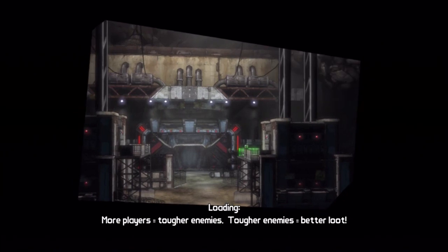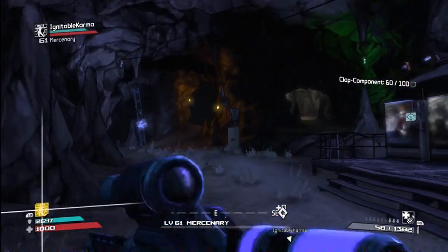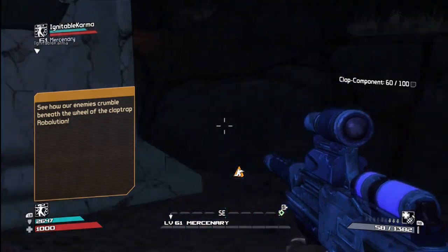Next we're going to go to Sanders Gorge — it's pretty much the same thing, right as you enter it's right in front of you, pretty hard to miss. Four of the zones have the statue right as you walk in, so they're pretty hard to miss, but there's one that's kind of out of the way.